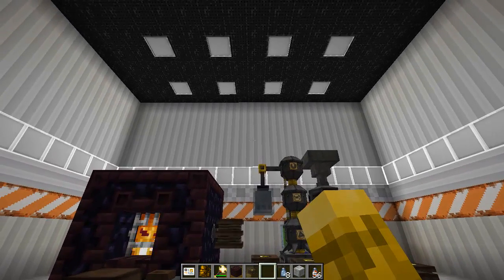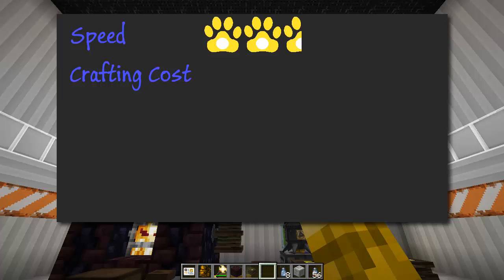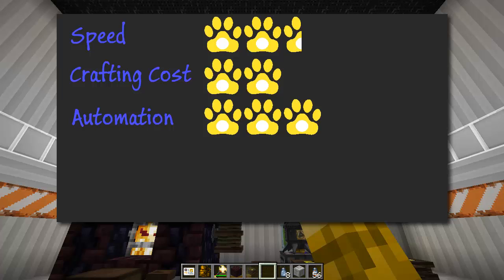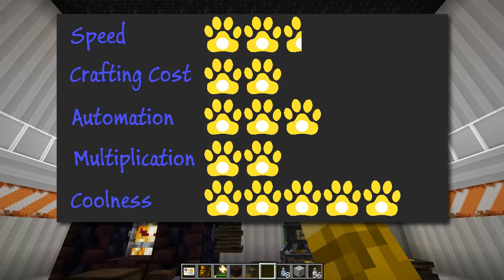Let's see the marks for Thaumcraft. By the time an ore makes it through the whole system it takes quite a while — two and a half paws for speed. Crafting cost involves a lot to build, research, and so on — two paws. Automation could be improved with a golem — three paws. Multiplication you get about 2x — two paws. Coolness — I love the way this looks — five paws.